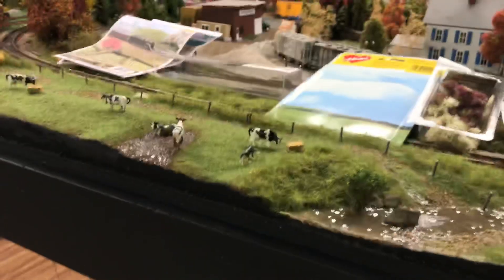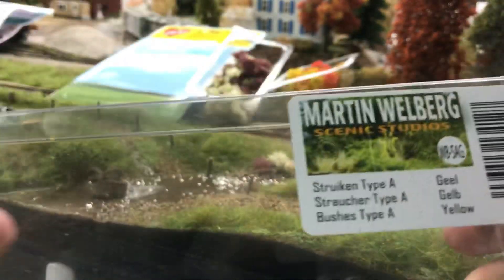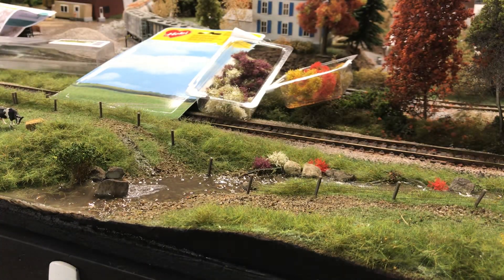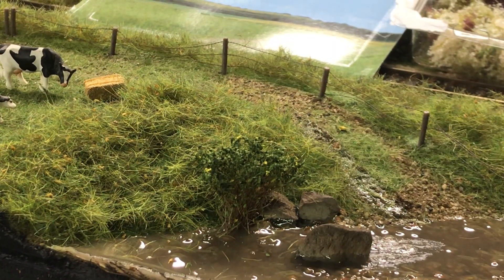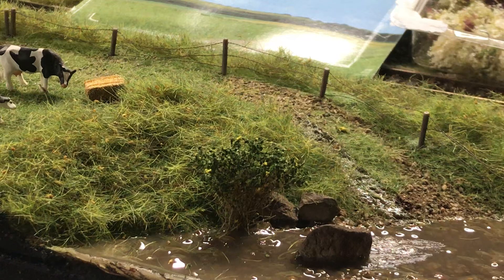Another thing I want to show you is from Martin Welberg Scenic Studios — Scenic Express just came out with it. I don't have a product number for this one, but I'll show you what it looks like. It's almost like a bulrush you generally find alongside water, and that's it right there straight ahead. It's probably about 10 bucks and you get 10 of them — a dollar each — but they look really good. If you get them at a train show when Scenic Express is there, you can probably get them even cheaper.